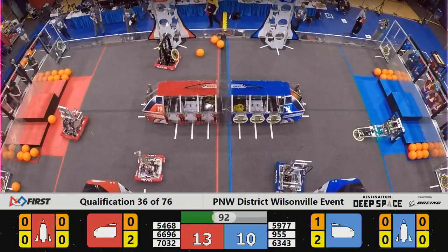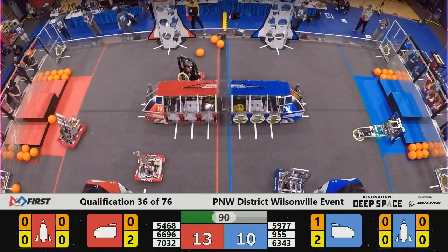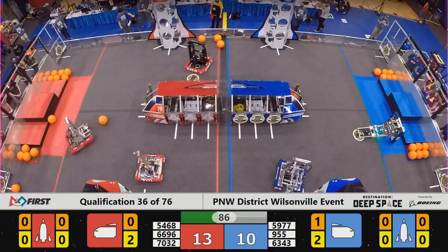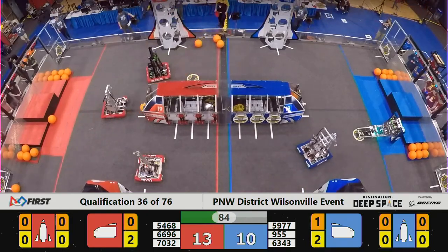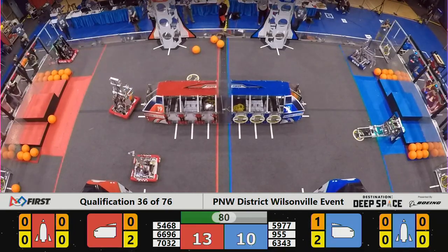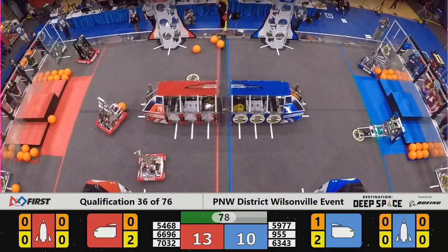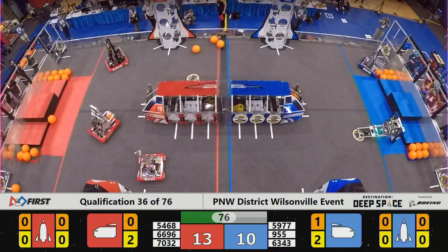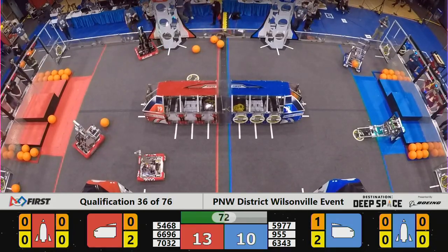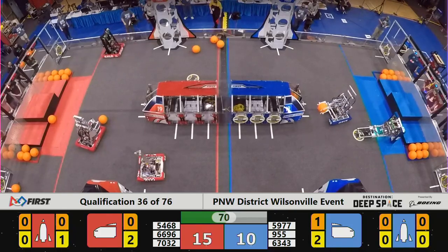They've got plenty of room. On the Red Alliance, 54-68 — that's Chaos Theory. They're placing a few pieces now, but the score is still only separated by three points, even though there's only one member of the Blue Alliance. 13-10, Red Alliance advantage. But the Red Alliance also has the advantage of having at least two of their three robots running.